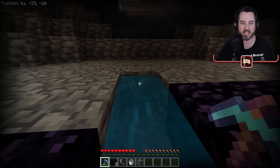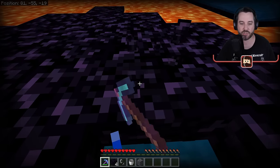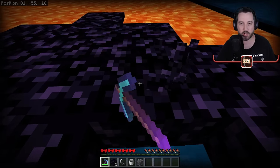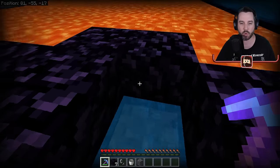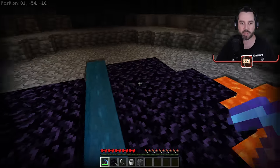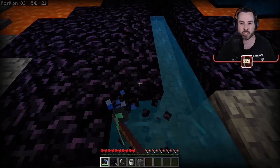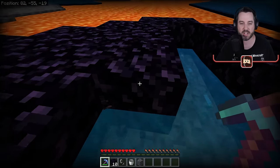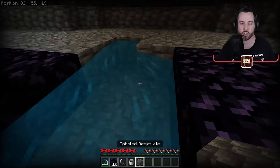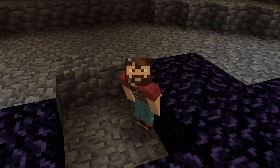Once you're down here, I recommend putting down a water bucket right there. You can mine yourself in a straight line — the water will push you, you can pick up your obsidian, and the water will fill in behind you to make sure you don't catch fire from the lava or fall into it. Once you have at least 10 obsidian, that's how much you need, you can build a nether portal.